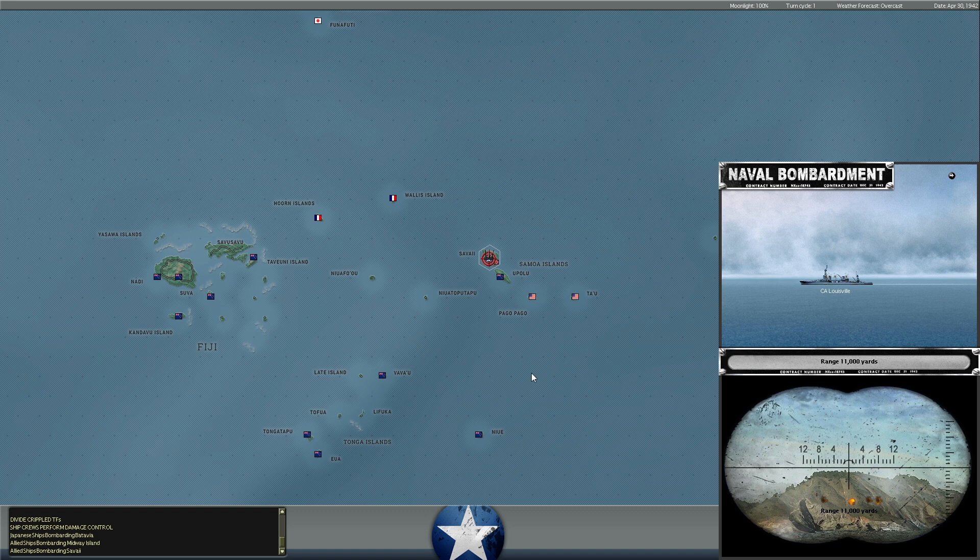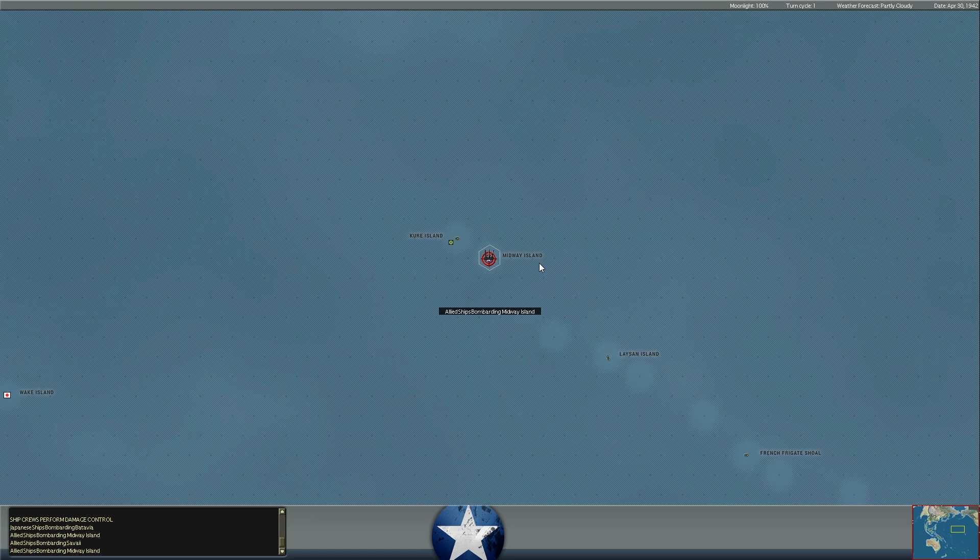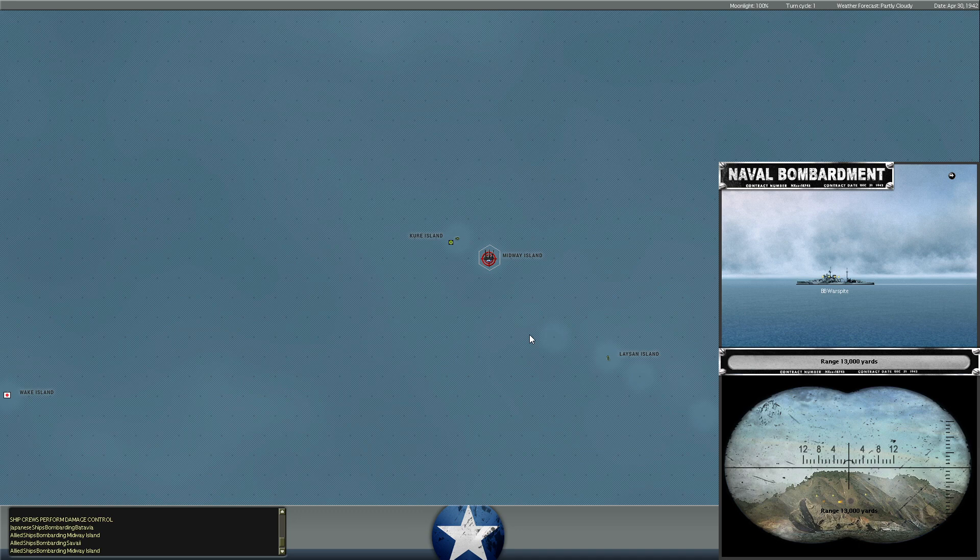We're also bombarding Savi again. Midway and Savi are the two places we are launching our counter-attack. The Louisville is part of a task force of heavy cruisers bombarding at Savi, along with some light cruisers and destroyers — 73 casualties inflicted, one combatant squad destroyed, four disabled. A pretty good number of hits. I think it's just a single naval guard unit defending there.